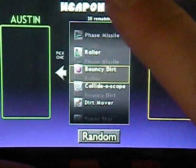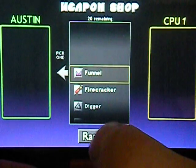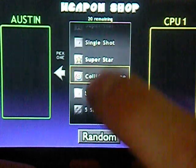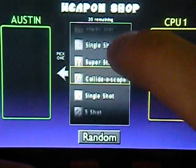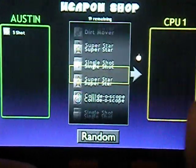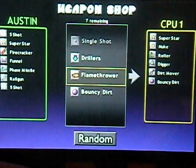You're given twenty random weapons and you can choose what you want, or you can click random. I'll go with Five Shot. The CPU will pick one, and you can randomize it at any time.